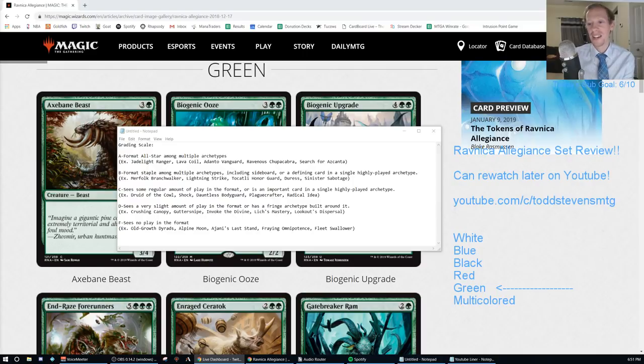An A is a format all-star among multiple archetypes. Examples are Jadelight Ranger, Lava Coil, Adanto Vanguard, Ravenous Chupacabra, and Search for Azcanta. There are cards better than As - A pluses - like Teferi, Hero of Dominaria, Niv-Mizzet, or History of Benalia.